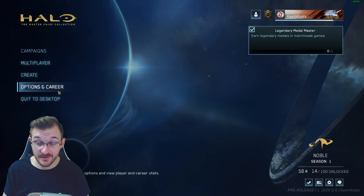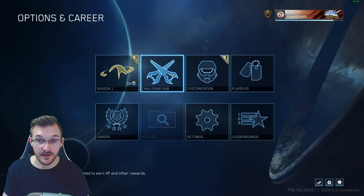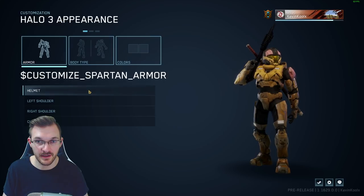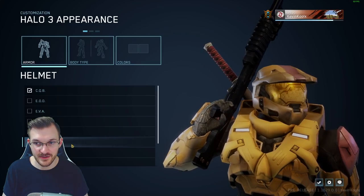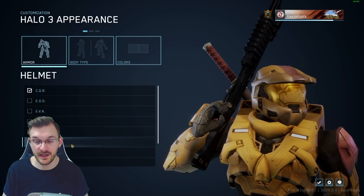So if you want to check out the customization for Halo 3, click on options in career. They added a new tile called Challenge Hub — we'll get into that after looking at the customization. Click on customization, then Halo 3. Unlike other titles in the MCC, you can actually customize your armor to what you like, just like in the classic days. Currently in the MCC for console you can only choose a set armor piece for your entire body, but here you get to mix and match. You can click on helmet and get all these different options.